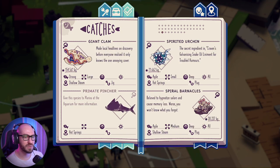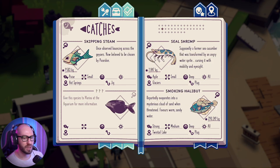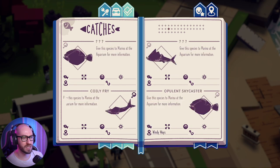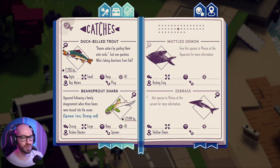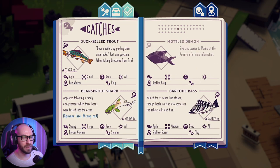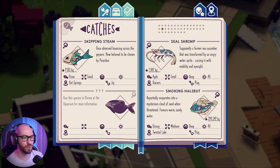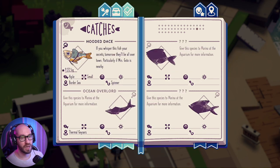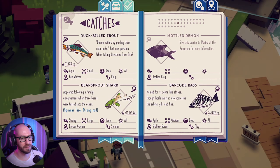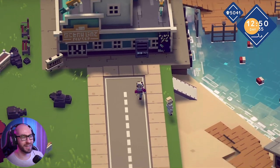The gingerbread barracuda, the sprinter urchin, the giant clam, we got these smoking halibuts. Oh my God, we got so many fishes. Let me just update all of them by going through them like that. There we go. And of course we are going to have just a few more. Let's see how many we got to find. We have one, two, three, four, five - we actually have quite a bit of them to find. I thought they were going to be less, but never mind.